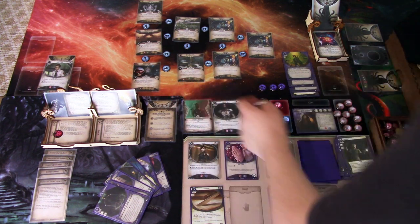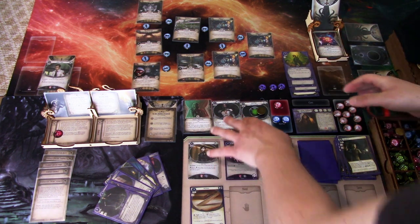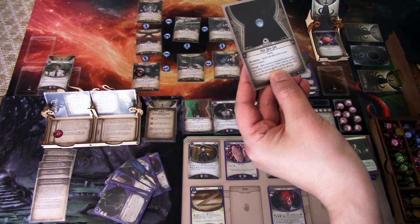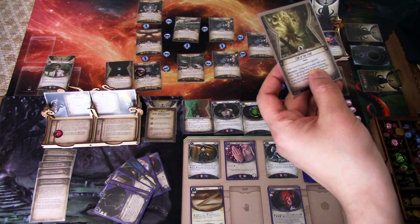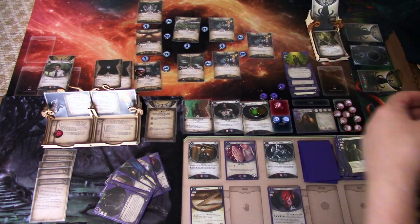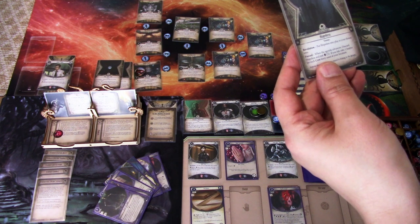We get one, two, three, four experience. I realize I completely forgot to draw encounter cards when I revealed those story assets, so I draw three now. We get Pale Blue Planet — add Pale Blue Dot to your current location, take one horror or add one doom on the current agenda. Another one surges. Then Hopeless — put Hopeless into play in your threat area. Forced: when the agenda advances, discard Hopeless. Test willpower three — if you fail, take one horror for each crew story asset. I take the four horror on myself: one here and one here.